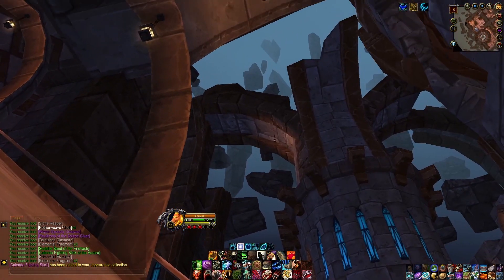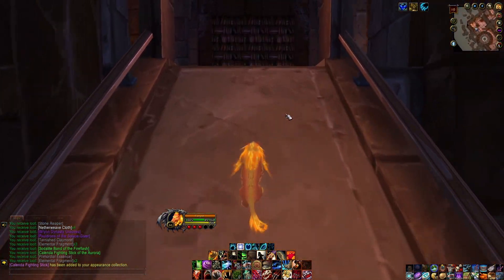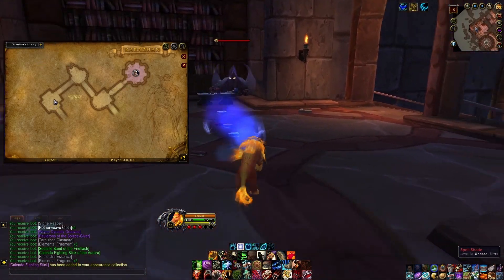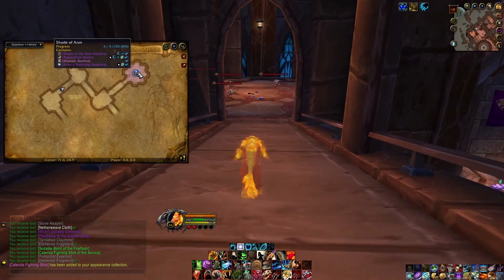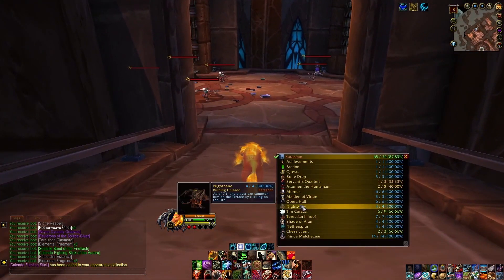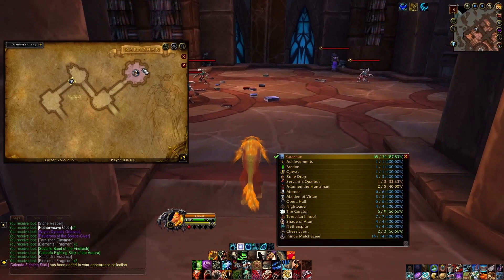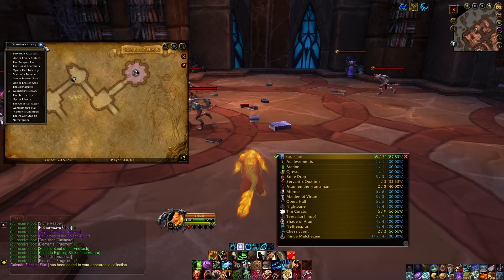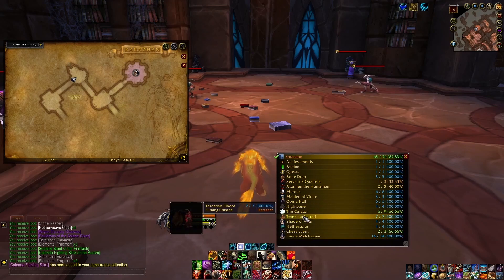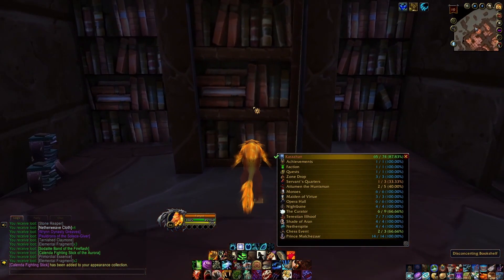The Guardian's Library is pretty much just us going up this massive ruin. It's pretty straightforward, although you might be wondering — so here's Shade of Aran, and if we look at our boss list, we have Illhoof right here next. But Shade of Aran is right there, which seems to be next. That's because the location of Illhoof is actually to the left over here, past this disconcerting bookshelf.